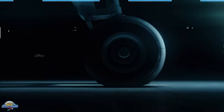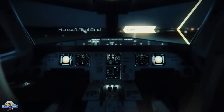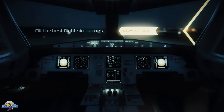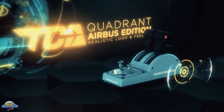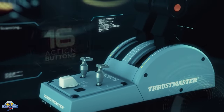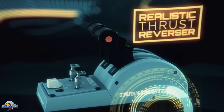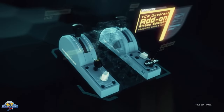Thrustmaster have been supporting the flight simulation hobby for many years, with their products hosting a range of different flight controls to suit different simmers' needs. The TCA Airbus franchise was released back on PC in September 2020 with the Side Stick, Officer's Pack, and later the Captain's Pack. These controls have been well received in the community for PC simmers. Two years on, we've now seen the Microsoft Flight Simulator franchise expand, including to console and cloud gaming.